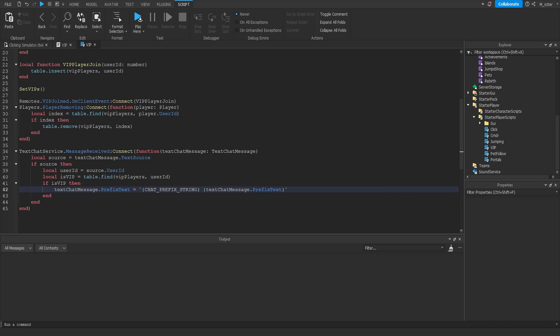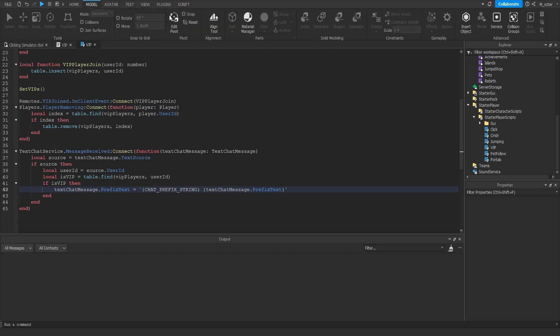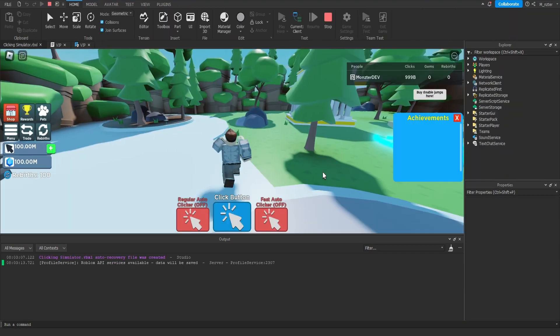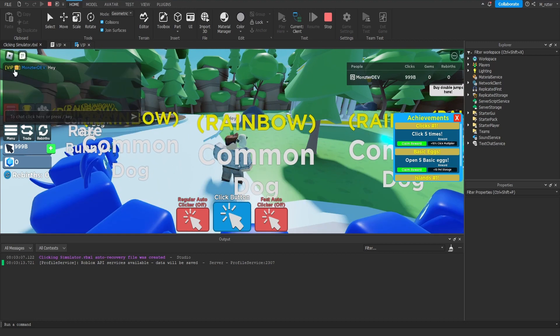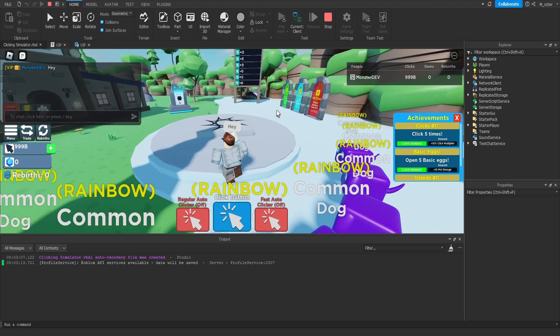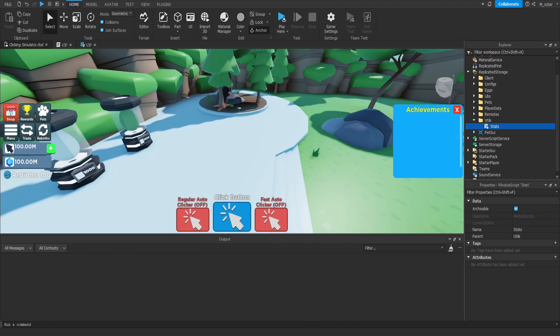There's one more thing needed for this to work: enabling the new TextChatService. If your experience is old you may not have it automatically enabled. Go to the Model tab, click the Service button, and insert the TextChatService. Once inserted it appears at the bottom of the Explorer — click it and update the `ChatVersion` property to 'TextChatService'. Hopping into the game, typing 'hey' shows our name prefixed with 'VIP', the crown emoji in yellow — looking great.